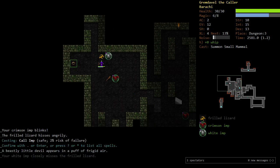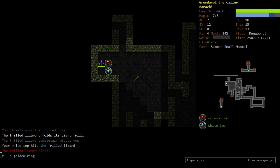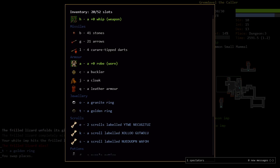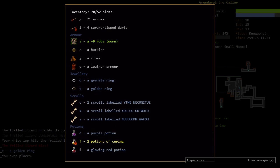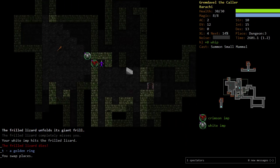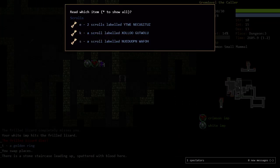I'm going to get another imp here. White imps are very nice. Got a golden ring. We do have a couple of rings and two of one kind of scroll — we might want to read that. Let's actually go to the staircase and read it, see what it is.